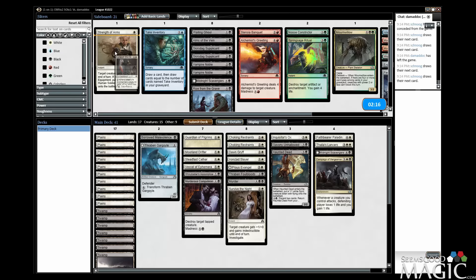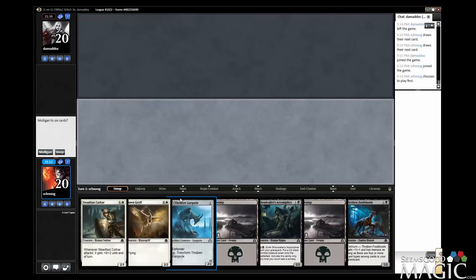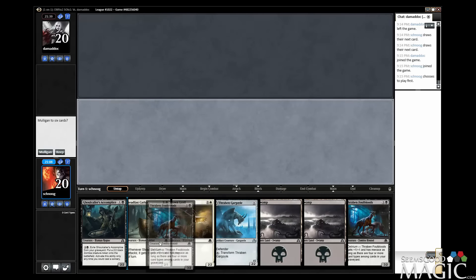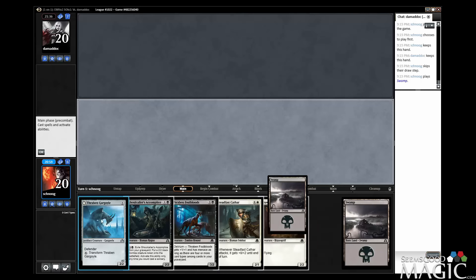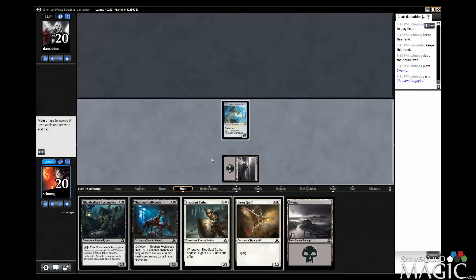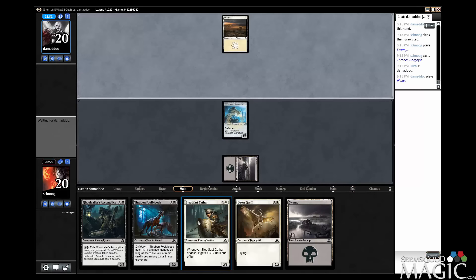Do we cut the Mantle just for one Choking Restraints? Maybe. This is sort of unfortunate, but I am going to keep it, because we have a one-drop, a two-drop, and a three-drop that we're most likely able to play. I would love to draw Plains. I don't think we can throw this hand back, though, because we do have things to play. And we're probably going to draw land, right? Ideally this would have had a land, but what are you going to do?